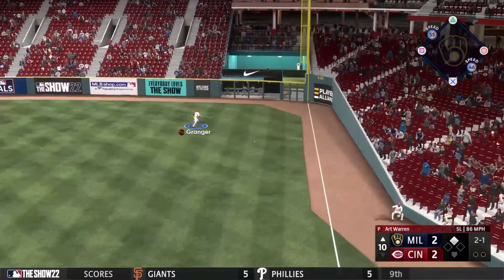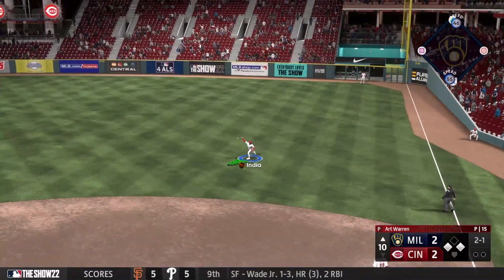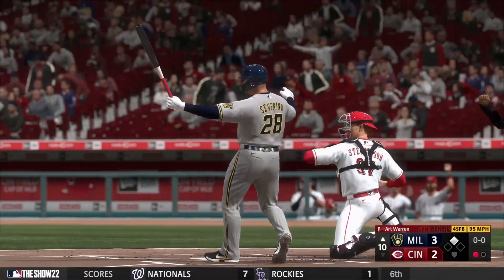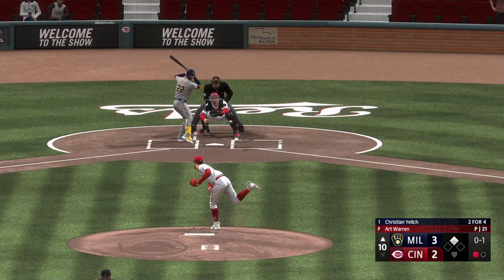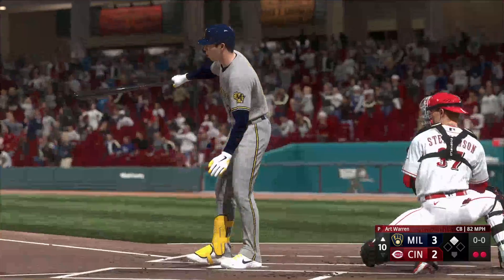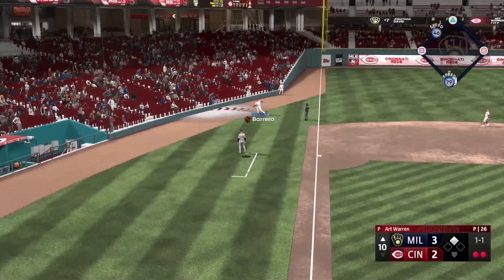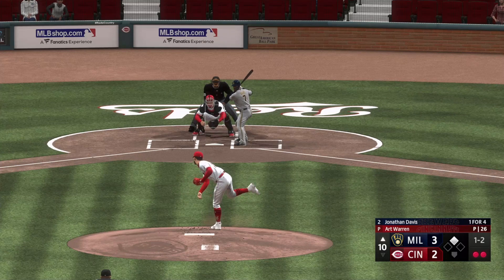A liner over the first baseman's head, Granger takes a bad angle and it hits off the wall for an RBI double to start the top of the 10th, giving Milwaukee a three to two lead. Art Warren battles his way out of a two-two count, forcing a swing from Christian Yelich — already two for four today. Yelich was batting 0.53 with a runner in scoring position so maybe he was the man we wanted up. Two outs, and we get him to swing and miss.